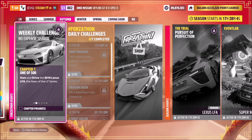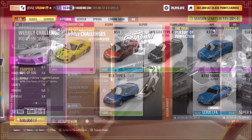Hello and welcome back to the channel. This week's Forzathon guide is called No Expense Spared, which wants you to own and drive the 2010 Lexus LFA to complete all of the challenges. So without further ado, let's get stuck in.